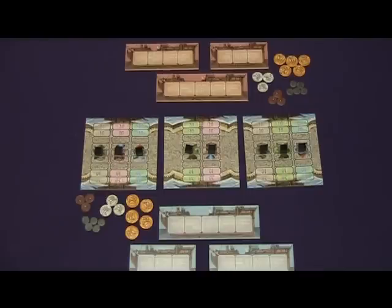To set up the game, place the harbors in the center of the play area and the monopoly markers in the neutral positions on each of the docks. Give each player their set of ships and 300 coins.